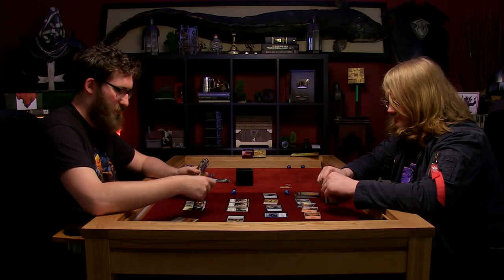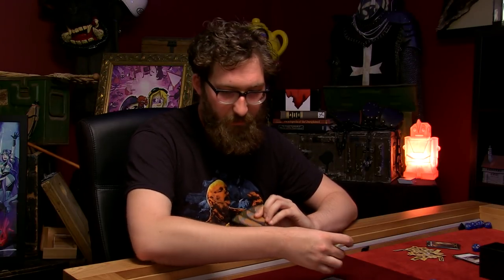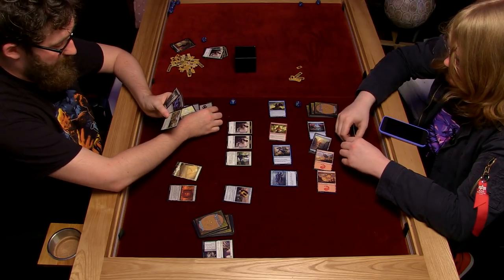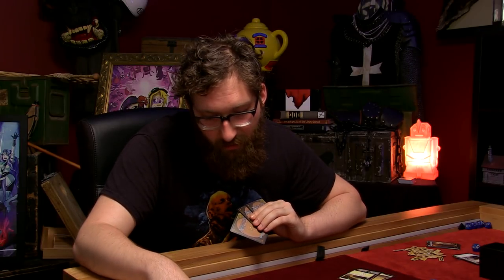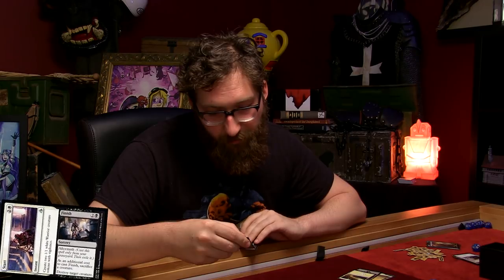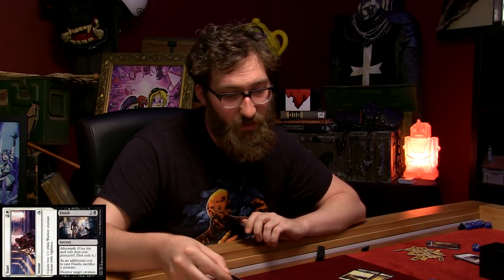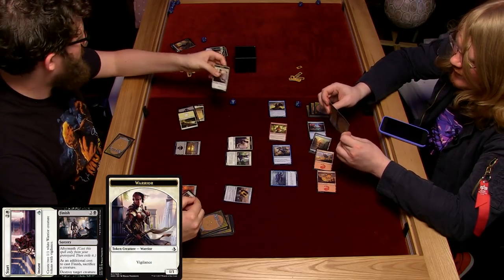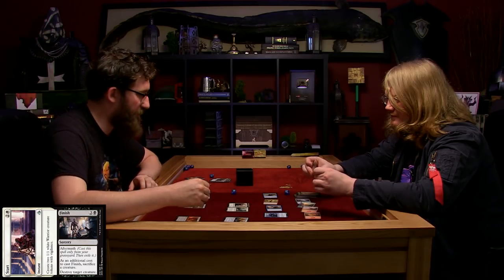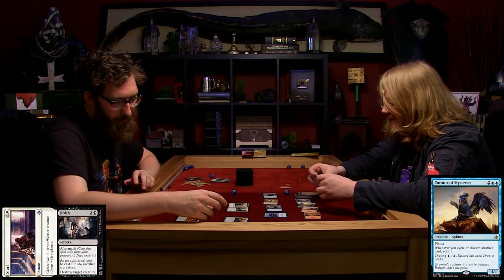I'm going to tap two, three - and use Aftermath on this. Cast this spell only from your graveyard. So this is the Start and Finish card again - as an additional cost to cast Finish, sacrifice a creature. I'll sacrifice a Warrior and destroy target creature. I'm going to destroy your Sphinx. It's devastating. But now this card has to be exiled - it's gone.